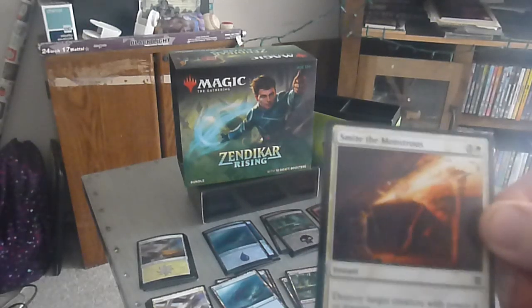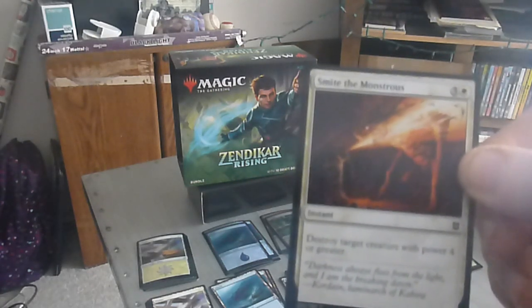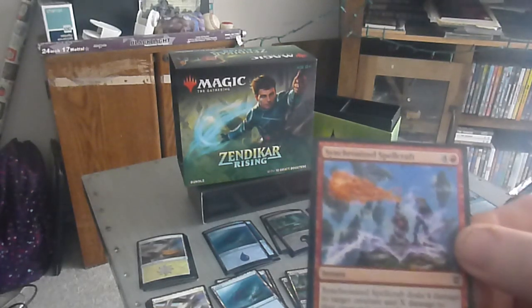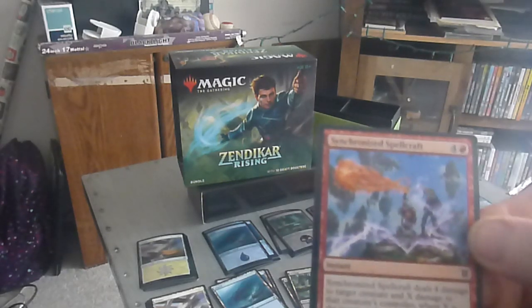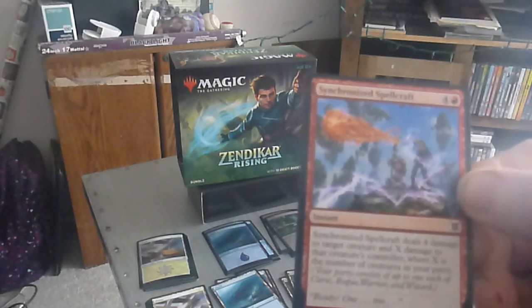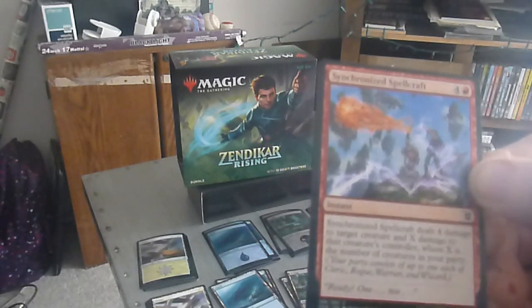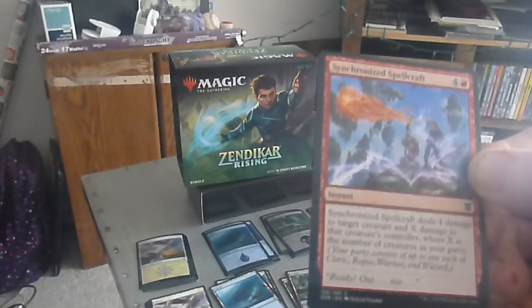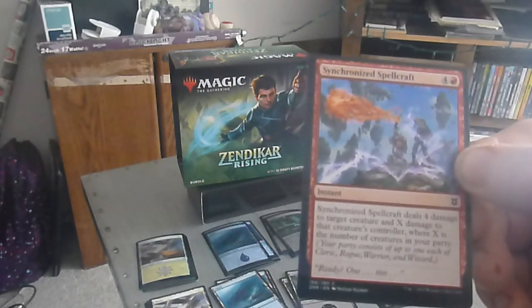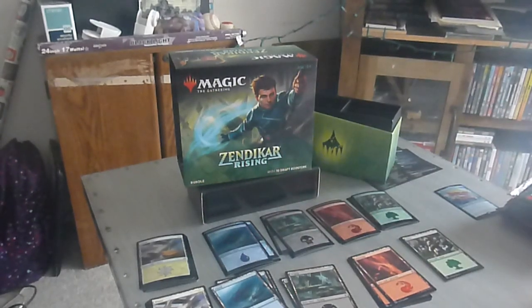Next, we have Smite of the Monstrous — a four drop, three colorless one white, instant. Destroy target creature with power four or greater. Next up, we have Synchronized Spellcraft — a five drop, four colorless one red, instant. Synchronized Spellcraft deals four damage to a creature and X damage to that creature's controller, where X is the number of creatures in your party — up to one each of Cleric, Rogue, Warrior, and Wizard. So essentially a creature-based spell that can do up to potentially five, ten damage depending on how you build the deck. It can be real bad, real quick.